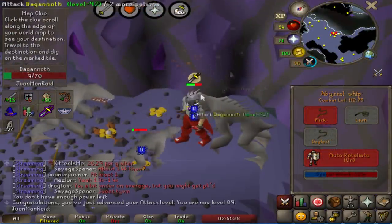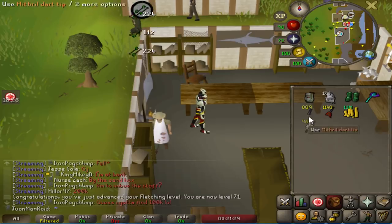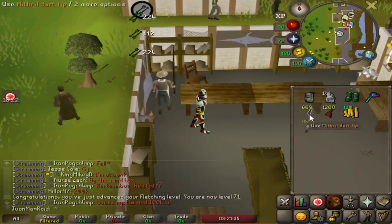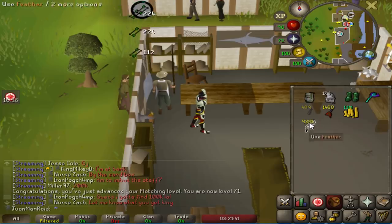89 Attack, boys! 71 Fletching in preparation for a shaman task. Gonna use all my last bits of red chinchompas that I made out of 10,000 - this is my last like 2,000.